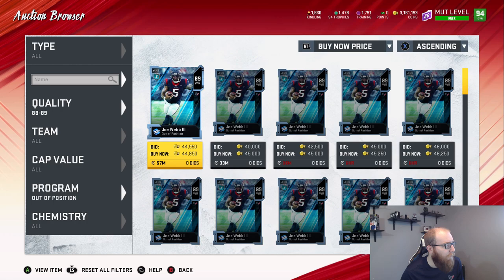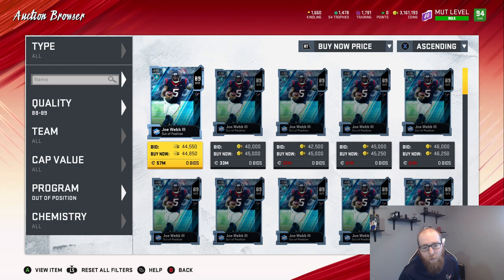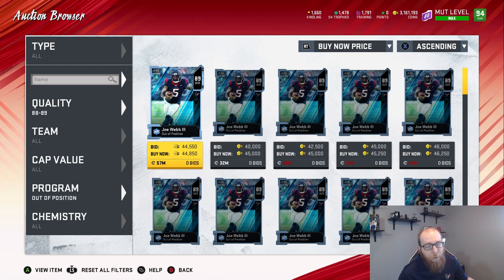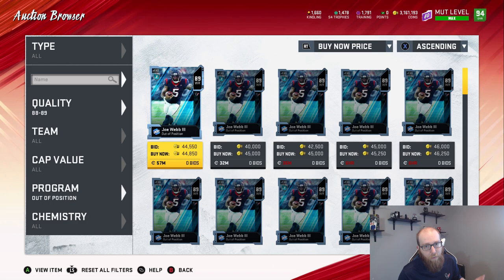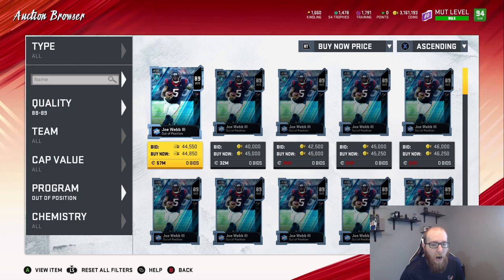For an 89 you get almost twice as much kindling, so you won't have to buy as many. If you're just looking to get kindling quickly and you see a flood of Joe Webbs for around 38,000, go ahead and stock up on Joe Webbs and quick sell them — it's a little bit quicker because they give you more kindling. But generally I still highly suggest Josh Allen over Joe Webb.